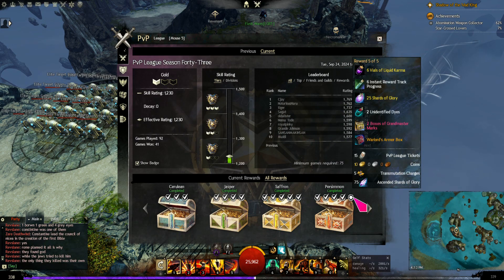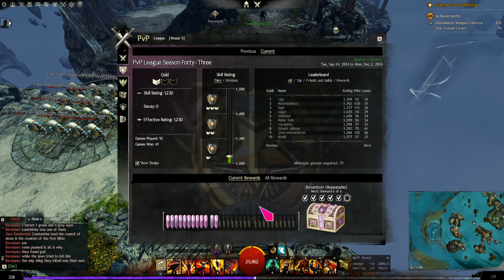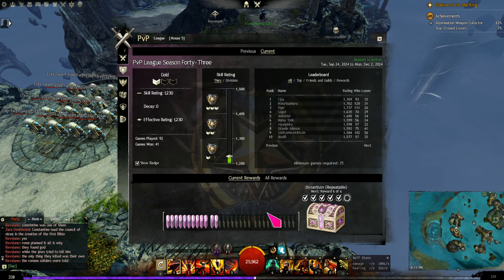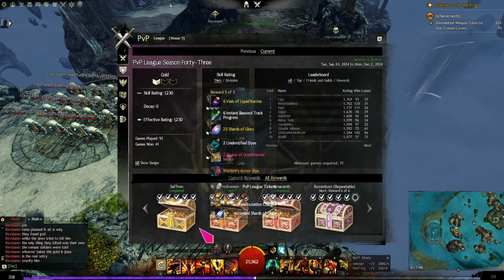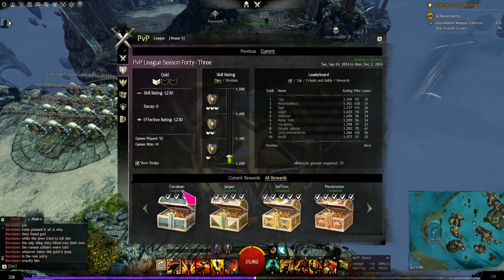Over here we have these rewards — you're familiar with the World vs. World system; same system over there. They're called pips. You gain these points as you either win or lose battles. If you win a battle you get ten points; if you lose a battle you still get three points, so you're always making progress.